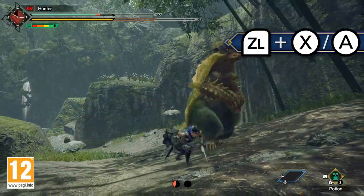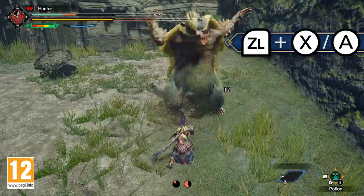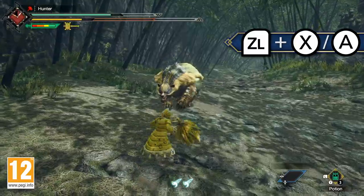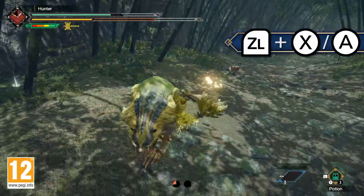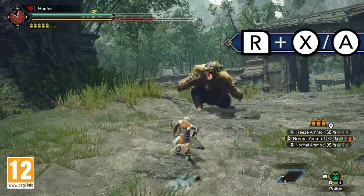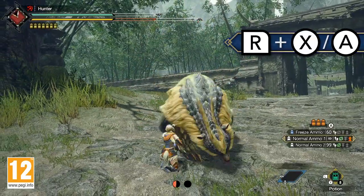With your weapon readied, you'll have access to unique Wirebug-assisted moves known as Silkbind attacks. Silkbind attacks can be triggered by pressing ZL and X or A depending on your weapon's moveset. Ranged weapons can trigger these moves by holding R and pressing X or A whilst their weapon is drawn.